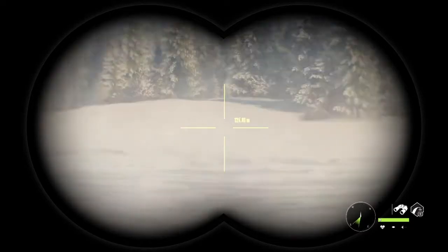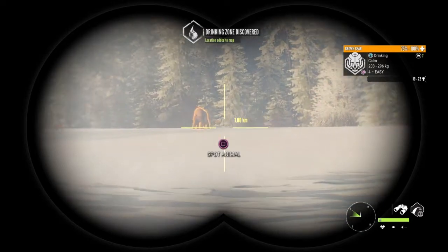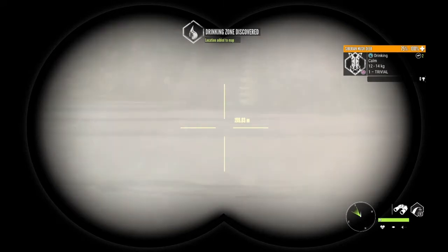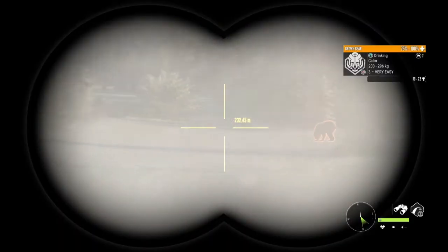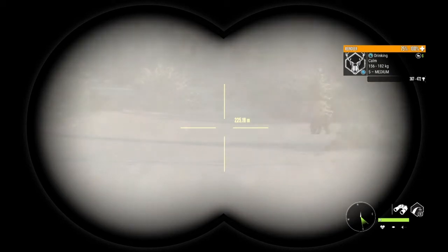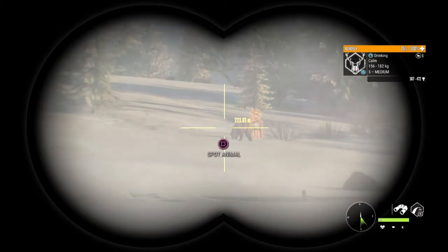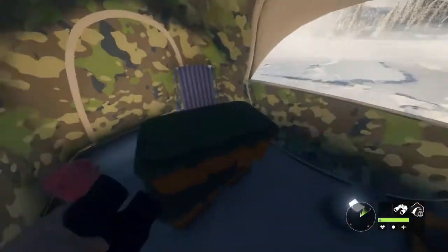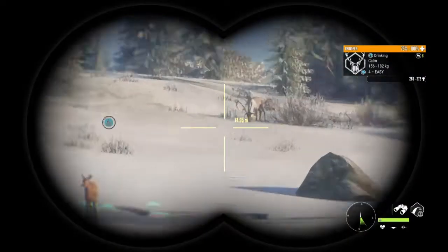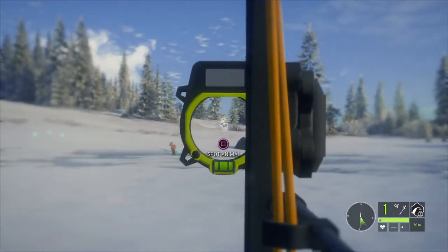I wasn't expecting to find this on my own map. Medved — we can all agree that Medved is not people's favorite, right? There's like no servers for Medved, so I just decided to jump on my own map and see what I could find. And we definitely found something pretty cool. There's a level 5 reindeer — I don't know if he's diamond or not, I really can't tell. But the wind's exceptional and their zone ends in like 2 hours, so we could easily grab the bow, just make it a little more interesting. The wind's exceptionally good for this.